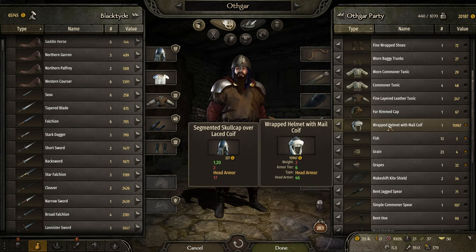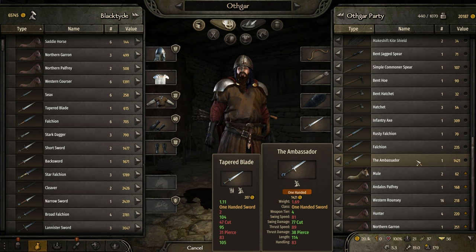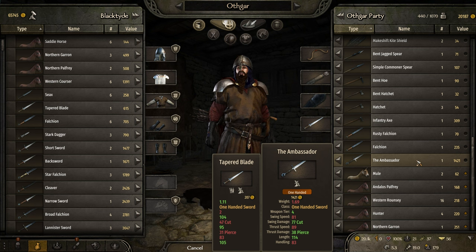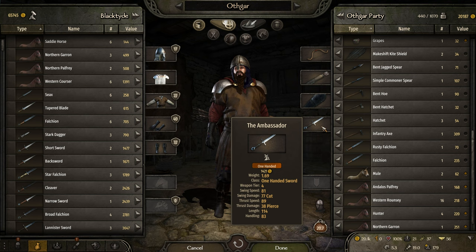Of course, this is not the only Tournament of 1. There's some very nice money — look at that, that's so cool. The Ambassador is actually quite a good sword. Definitely an improvement for what I have right now. The swinging speed is actually quite nice — 104. Not bad at all. Let's just take the Ambassador.